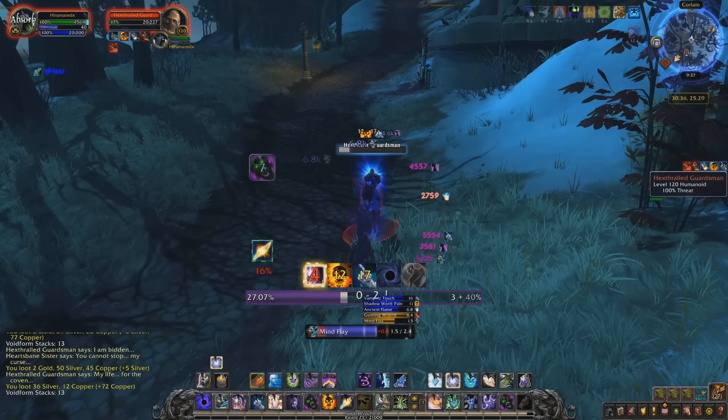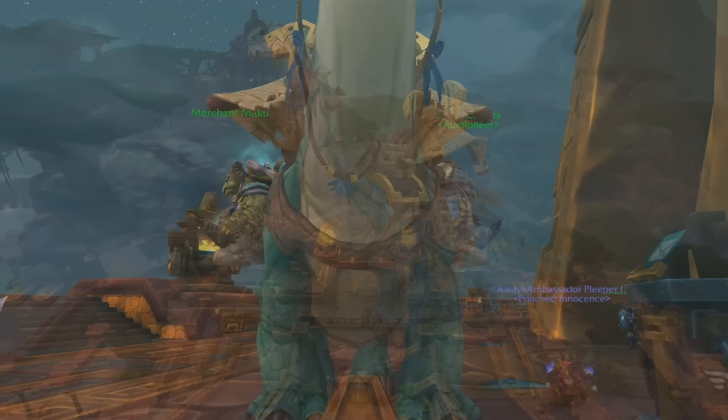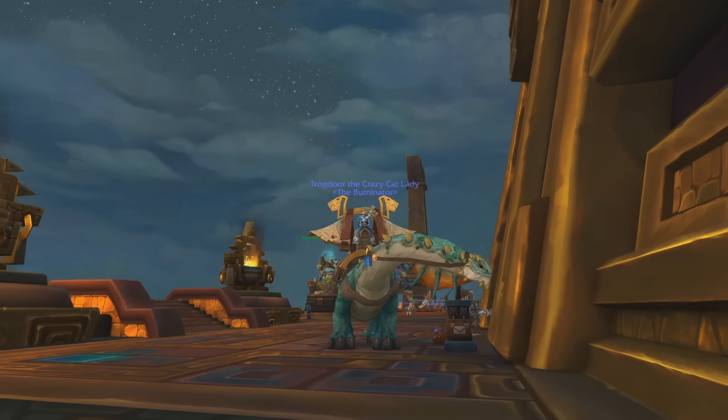At number 4, we have the Mighty Caravan Brutasaur. This mount can be bought simply from a vendor with gold and is probably the easiest mount to obtain on this list. However, this mount makes this list at such a high spot because of how much gold it costs — since the vendor doesn't allow any reputation bonuses, this mount will cost you 5 million gold to purchase.